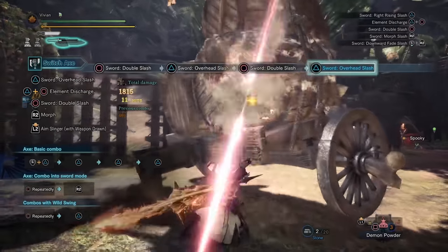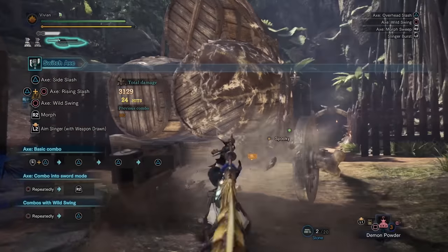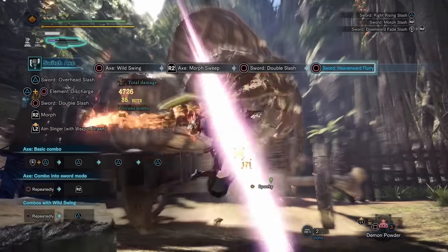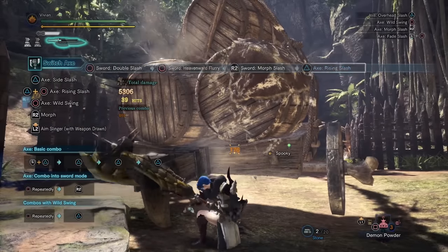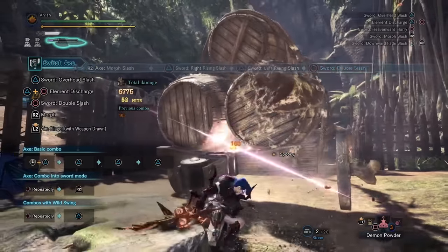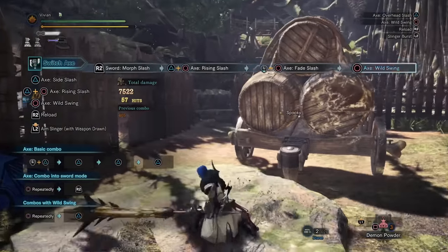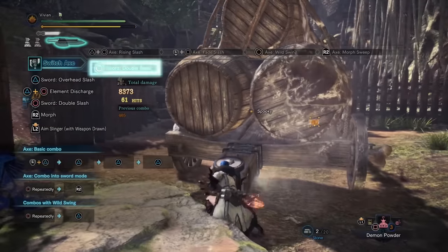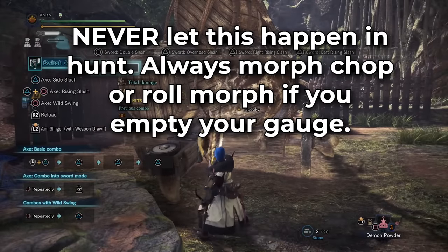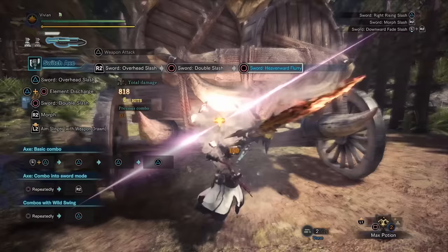Let's talk Sword Mode, then we'll cover the new playstyles and combos. Sword Mode didn't really change that much, which is a good thing — it was already very strong, its only issue was viability only against some monsters. Now we have Power Axe play for those matchups where Sword Mode struggles. The real changes to sword combos are that Heaven's Wood Slash and Double Slash got slightly buffed, and the Triple Slash combo — three triangles into a circle — is actually the best DPS on downs now. They reduced gauge usage on it and buffed its motion values, making it genuinely better.